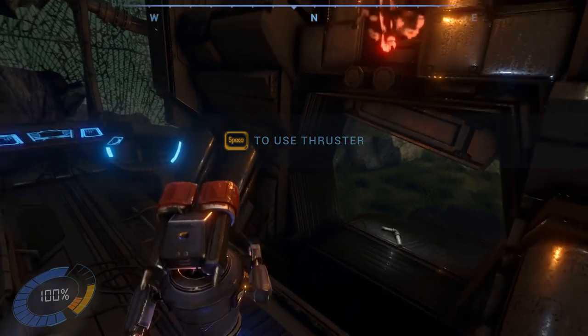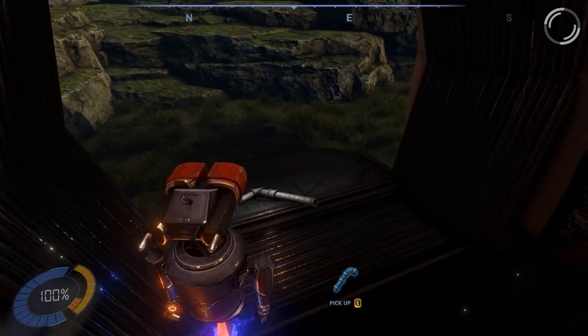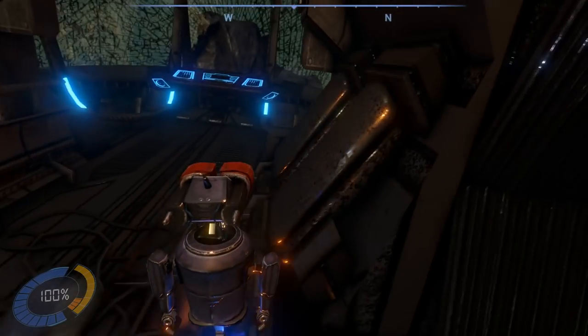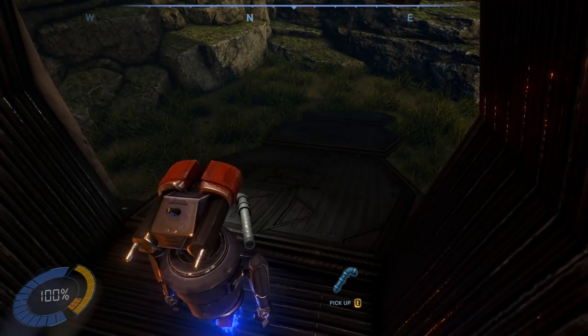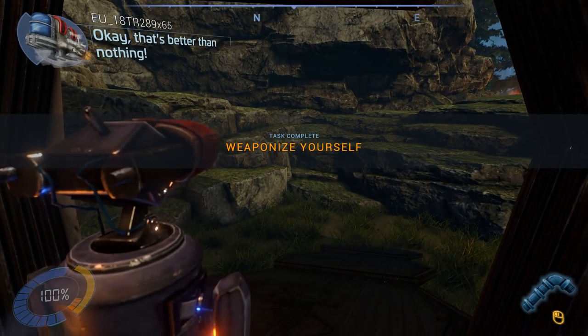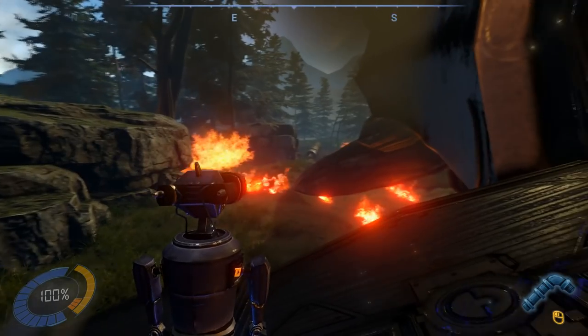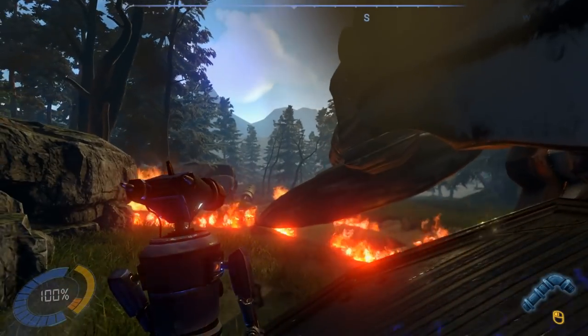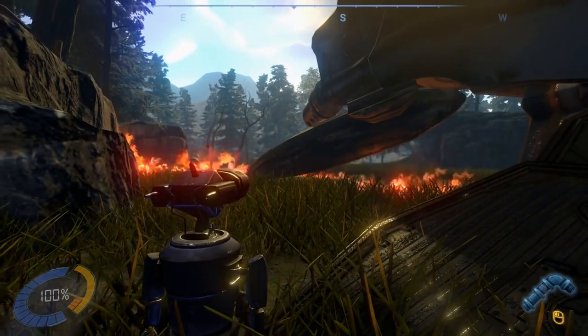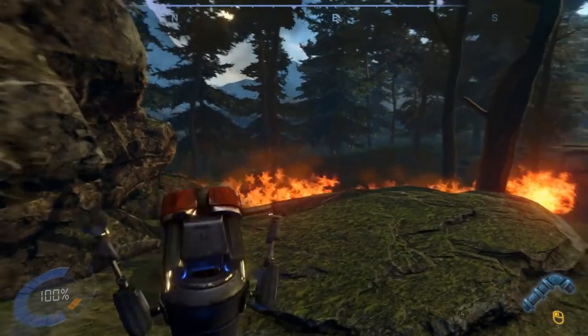Space to use thrusters. We're in a little bit of a tutorial right now learning how to use Ion. By the way, Ion is an adorable little character — one of my favorite characters that I've seen in a while. So we have to equip ourselves. And here we are on our alien world. It actually looks very similar to Earth from the little that I can see so far, but I'm assuming this is not Earth.